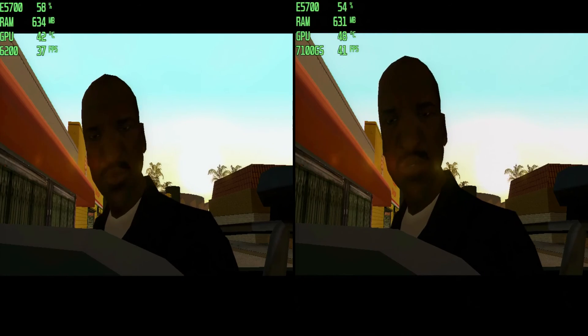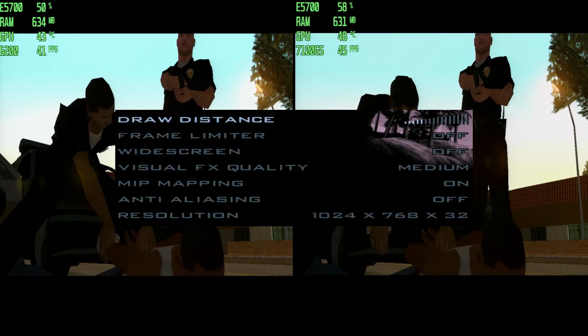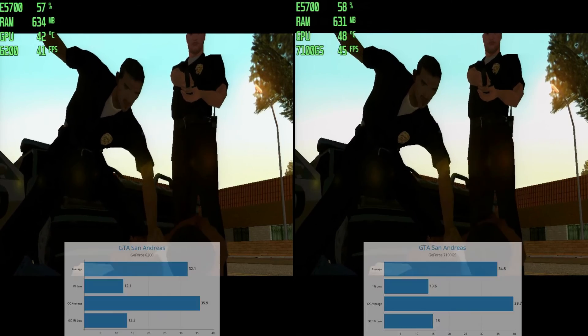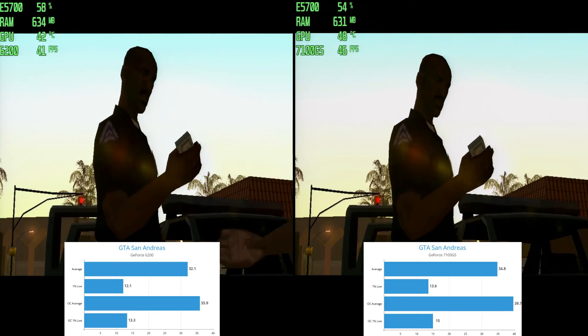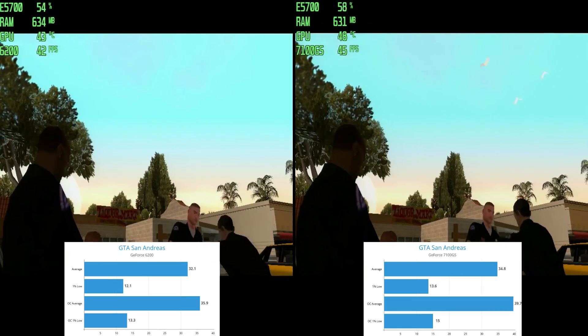Next stop, GTA San Andreas at 1024 by 768, cruising on medium settings. Both cards hit a bit of a rough patch with the 1% lows. I recommend dialing those settings down for a smoother ride in San Andreas.